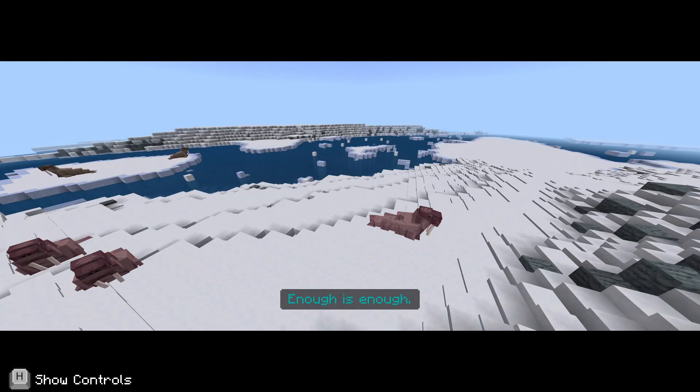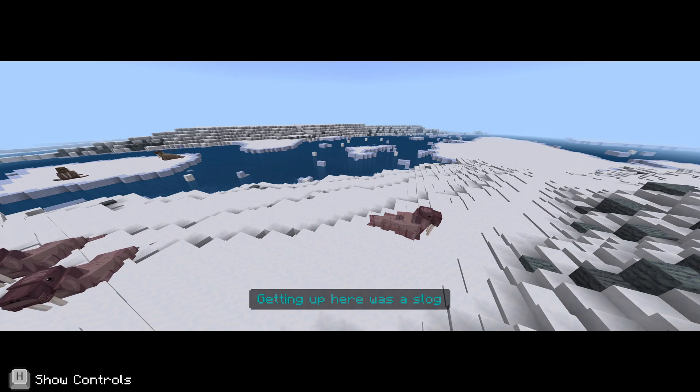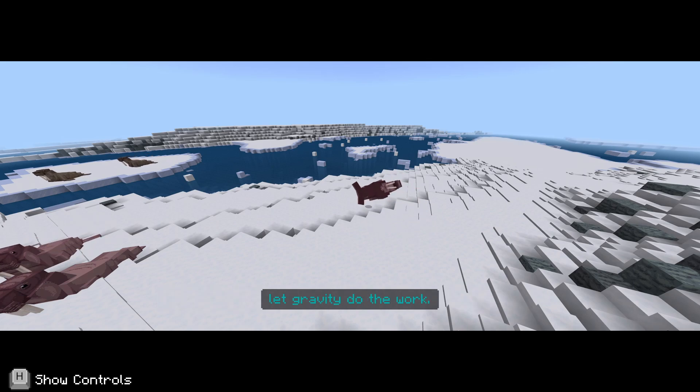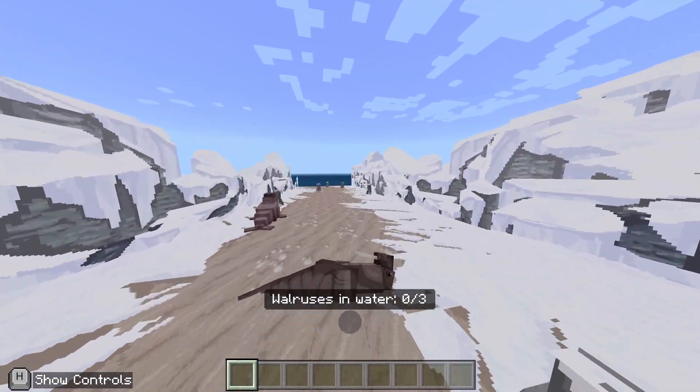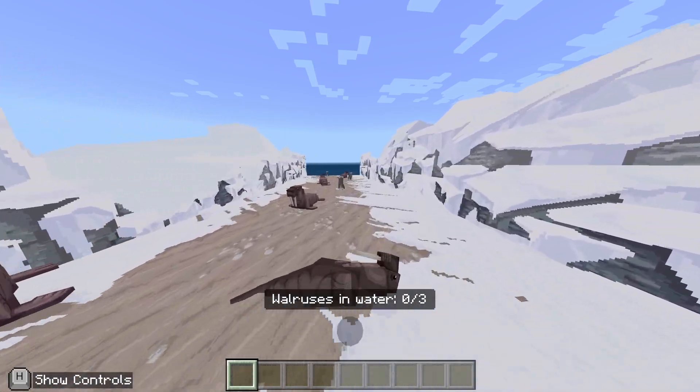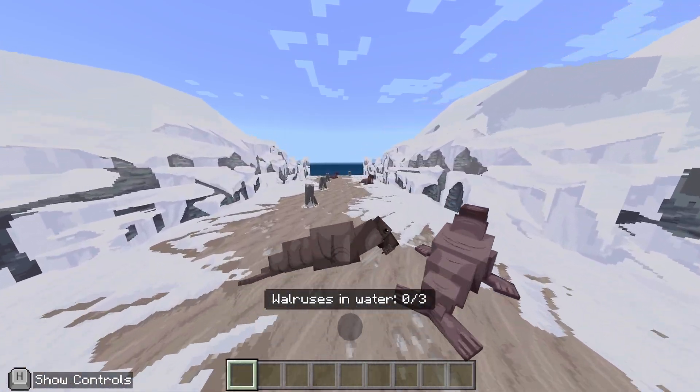Enough is enough. Getting up here was a slog. But this male has found a better way of getting down. Let gravity do the work. This is like — I've got to avoid, by using W, A, S, and D by the looks of things, I've got to avoid crashing the rolling walrus.